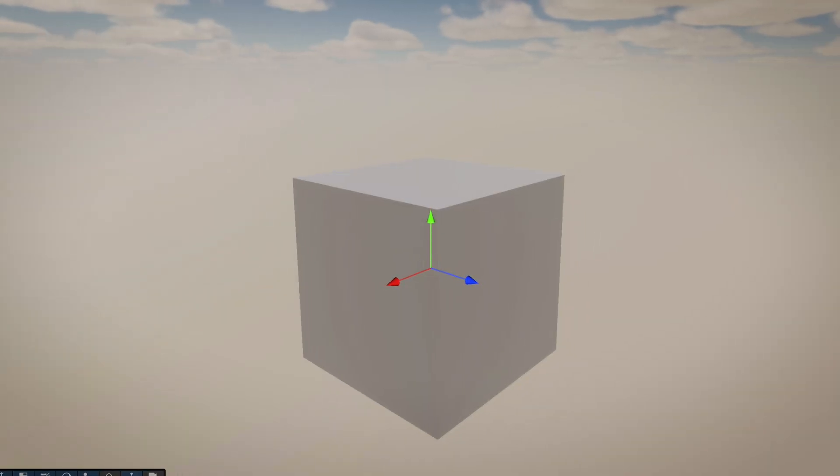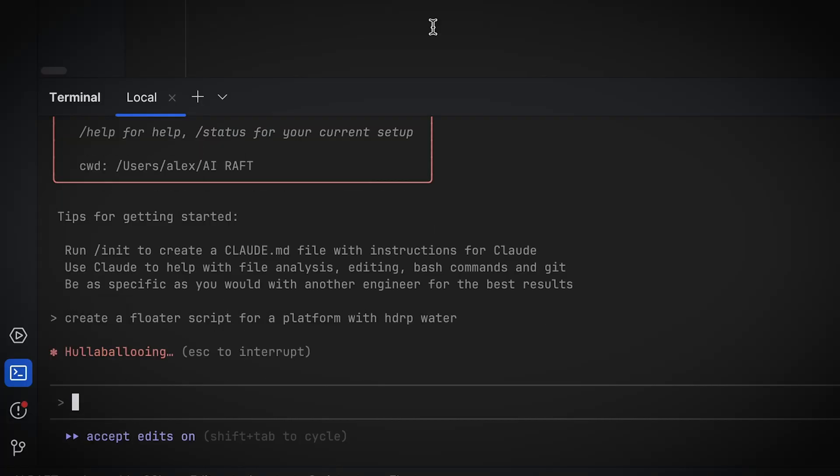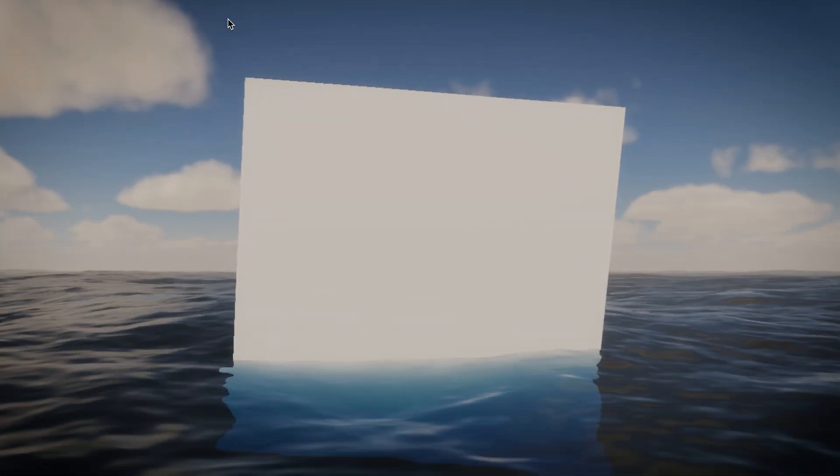The first part of Raft is of course the water. I got the AI to generate some water, and then next we need a raft. I got Claude to write and set up a script to get this block floating, but now we need a raft model.